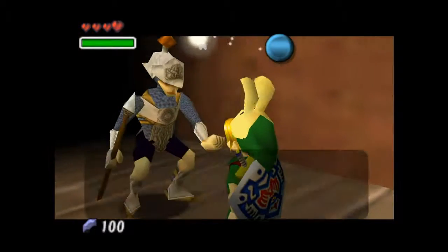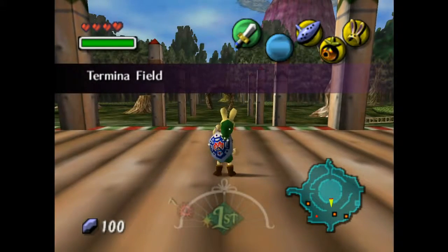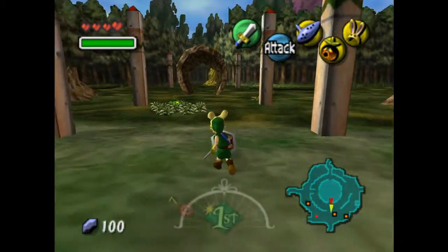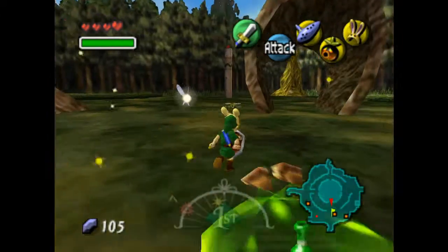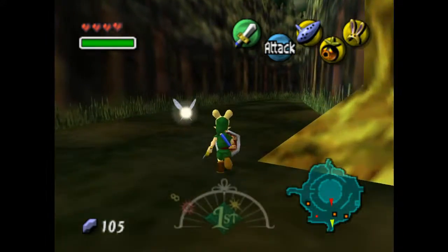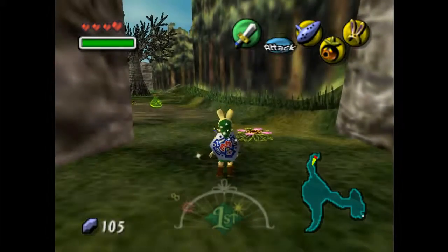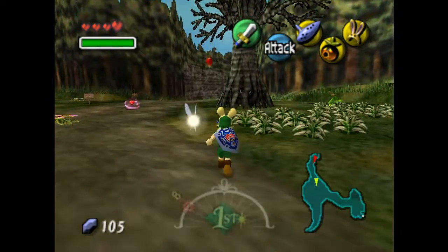This guy's gonna bother us again — déjà vu — but we'll go on our way. I don't think he even stops us if we're in either the Goron or the Zora form, because we look like grown-ups then, which is ageist but it's fine. We also have four hearts, which you don't necessarily have to have before you do this dungeon, but it can't hurt. In theory there's just enough other places we can access where we might be able to get a fifth right now, but we're not going to worry about it.